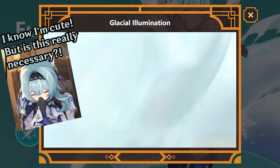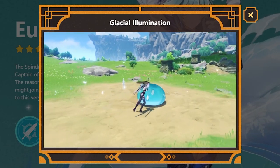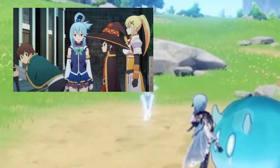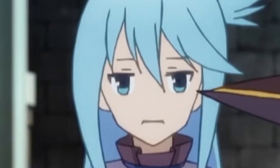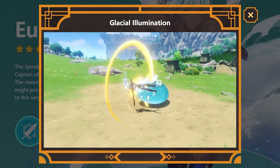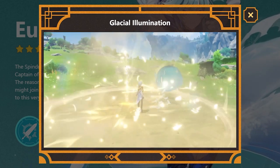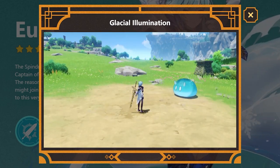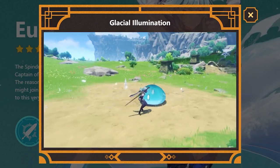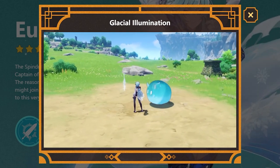EULA's burst, Glacial Illumination, has an incredible casting animation, and then creates a new pet — a Lightfall Sword. This sword follows EULA around, and for every normal attack, elemental skill, or elemental burst from EULA, it adds a stack to the Lightfall Sword. Each stack has a 0.1 second cooldown, and once its duration ends, it explodes and deals damage based on the number of stacks obtained. Switching out causes it to explode prematurely.